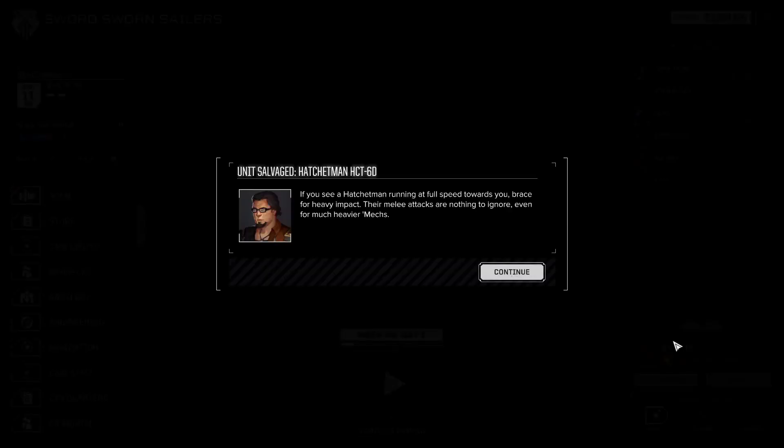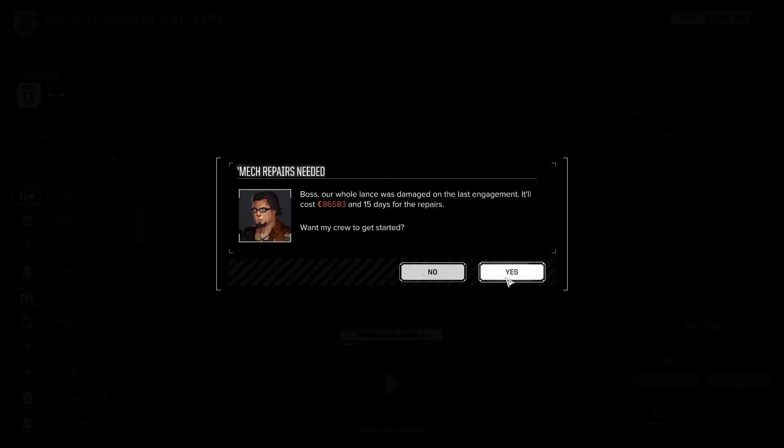We'll sell that directly - otherwise we're good. Not bad, we're about 2 million C-bills. I actually think there might be enough time to do another mission. The Hatchet Man I'm not going to keep - I'm just taking the mech for all the stuff out of it, then we're going to get rid of it and sell it. We have a lot of damage to repair, so we might not get everyone back into the next fight. 15 days, 11 days of the financial report.